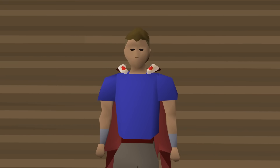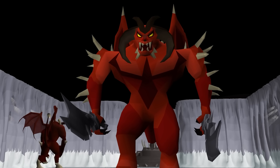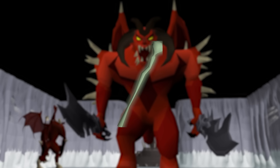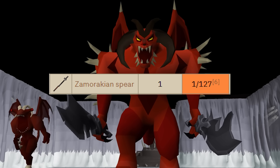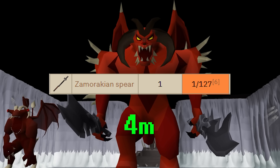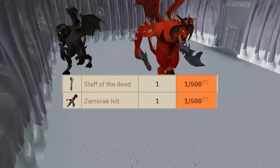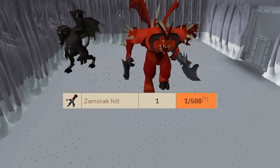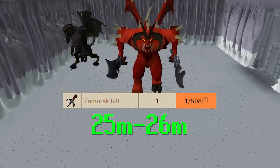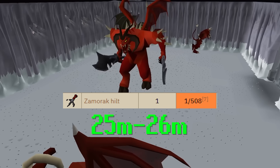Before we head over to Zammy, let's talk about his drop table real quick. There is a chance to make a little bit of money here as Zammy has a chance to drop the Zamorakian Spear, Staff of the Dead, and Zamorak Hilt. While the Spear isn't as expensive as it used to be, it's still worth about 4 mil at a rate of 1 in 128 to receive. The Staff of the Dead and Zammy Hilts are a bit more rare at 1 in 508.